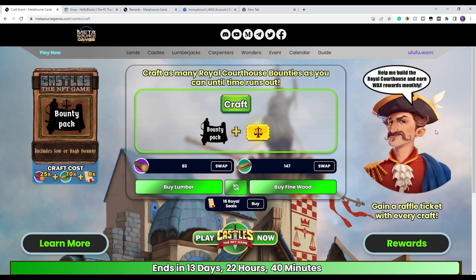I love how they add these two things: the raffle rewards and also the chance of getting a high bounty, which is a double share. So what I'm going to do now is go ahead and craft two of them, open the packs, see how I did, and show you where you can track what numbers are coming for you.